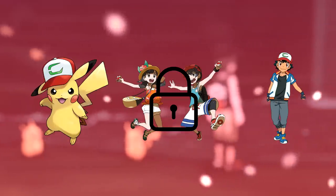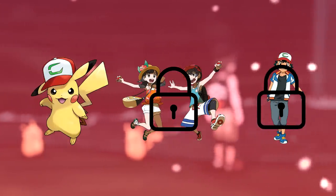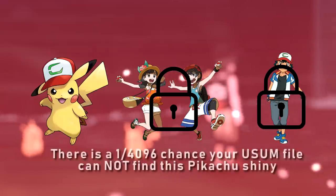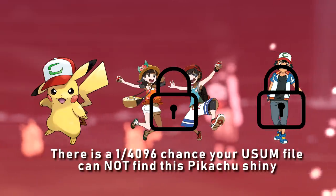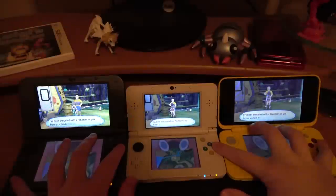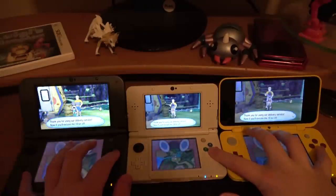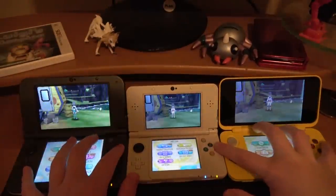Unless you happen to have the same exact shiny value as Ash, meaning it would then actually be shiny locked. In other words, this Pikachu has a 1 in 4096 chance of being shiny locked on your file. I'm going to be hunting this on multiple games, so honestly I couldn't even be mad if my luck was so horrible that it was shiny locked on all of them, because of how ridiculously improbable that would be.